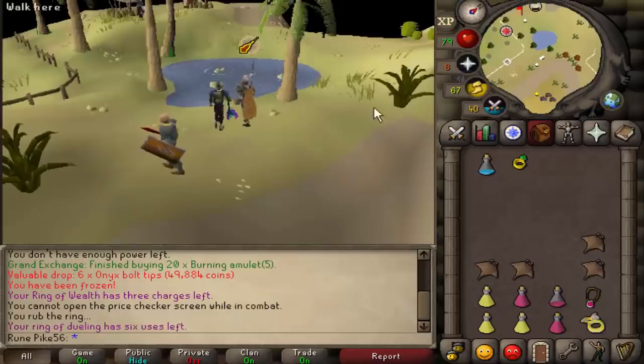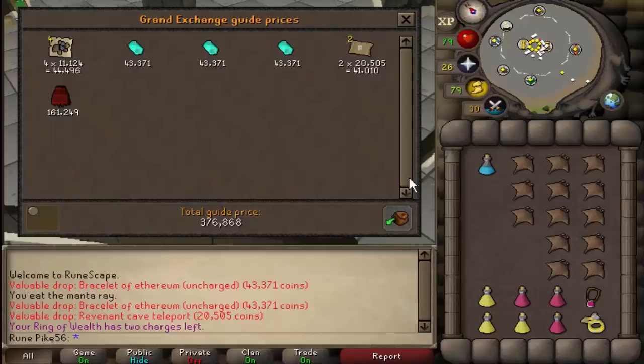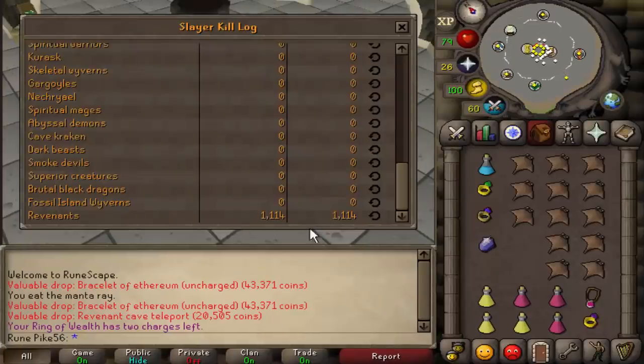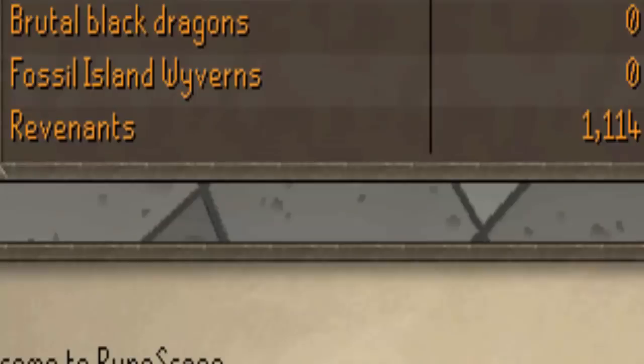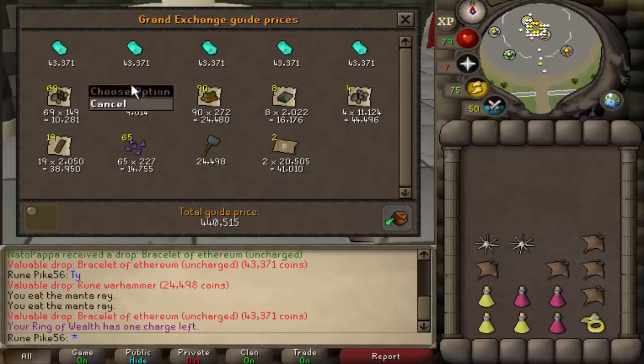Revenants are scary - PKers literally every few minutes. As you can see I got frozen - 200K loot. That's most of the stuff. I'm doing money-making in the wilderness because high-risk, high-reward. D-skirt drop that time: 376K. That's my revenant KC - 1114. Picked that out from a PKer or something.